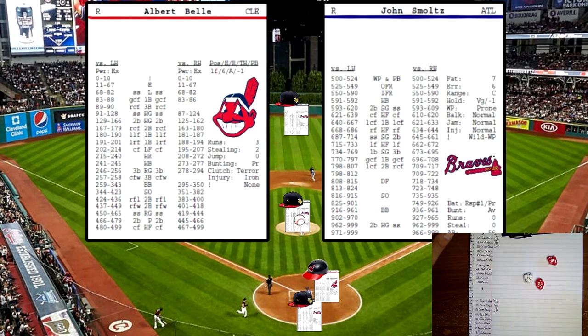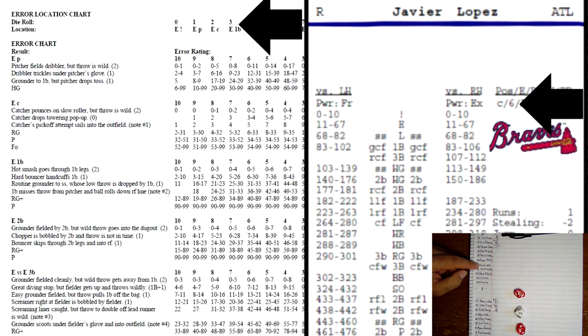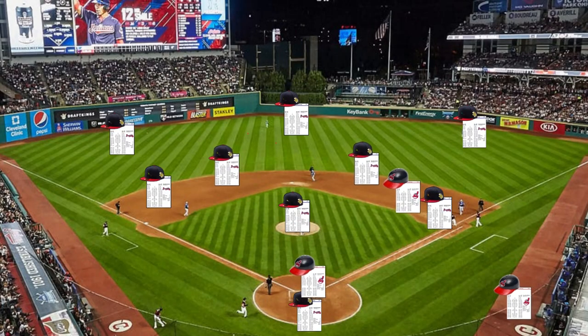Albert Bell up now. He rolls a 28 — that's going to be on the error section. Roll a die, rolls a 3, that's going to be on the catcher. Catcher is Javi Lopez, his error rating is a 6. Rolling 2 dice, he rolls a 24 — that'll be a routine grounder with a man on first. Routine grounder with a man on first: runner out at second, batter safe at first. That's the third out and the end of the inning — Albert Bell hits into a 4-3 grounder.